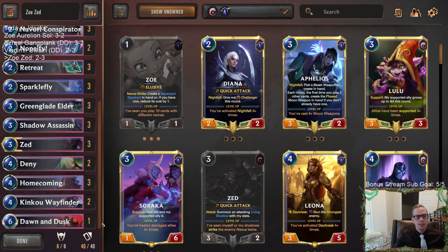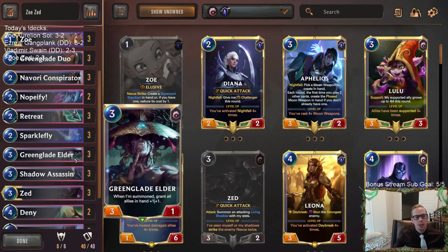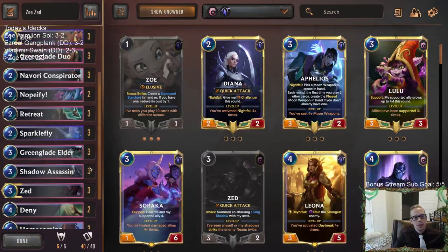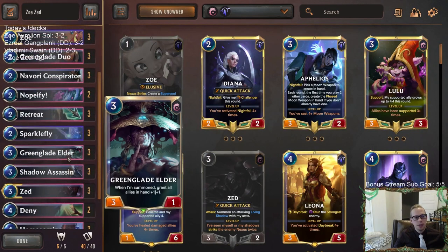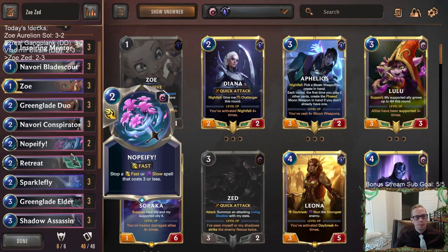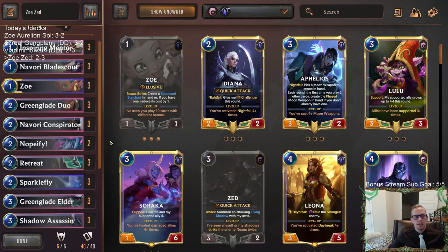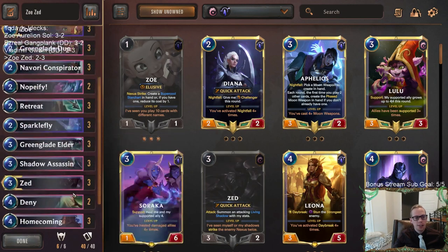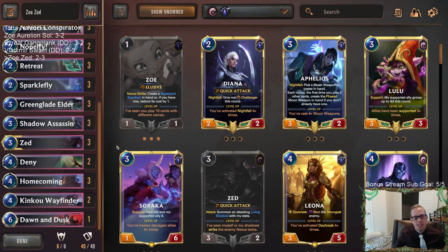We ran into some opponents running pretty hot against us, but I like this deck — it's a fun one to play. We didn't get to really show Greenglade Elder plus a ton of units. We have 11 spells, and we drew a lot of spells in many of those games — three spells or so. But that's okay. I really like Greenglade Elder, Retreat, this kind of stuff, and I think our list was pretty good. That first Demacia opponent had all sorts of life gain, Sharp Sights, and fight spells — it took a lot to defeat us because that was our best Greenglade Elder hand. Then against the Shen opponent I didn't have a good hand, too many spells, and they had River Shaper, Shen, Sharp Sight — that's just tough to beat. No real shame in that.